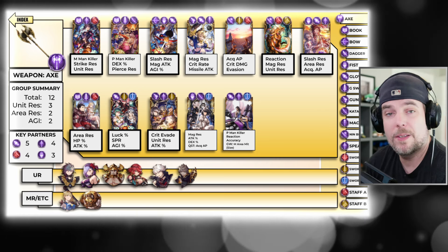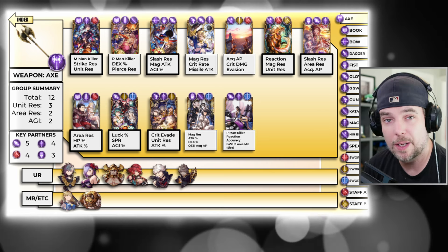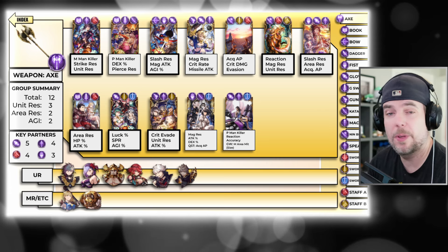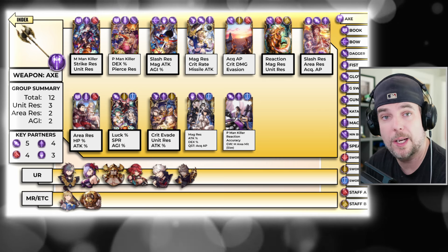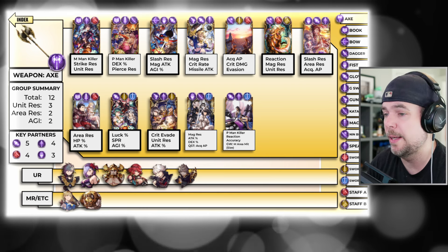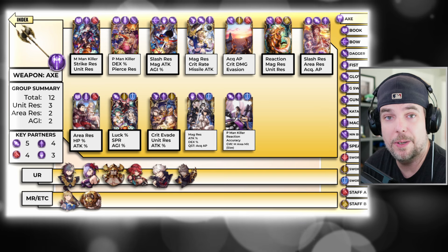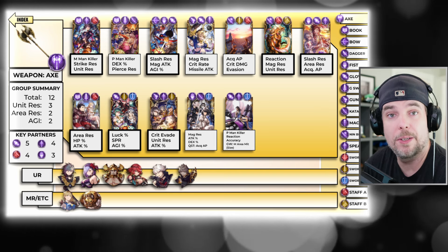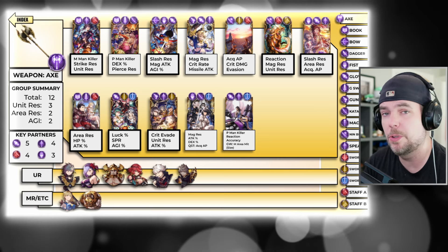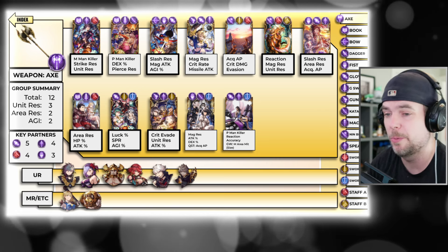But not only that — let's say I was heavily invested into this axe group, grabbing all of these different vision cards as they've been released, building up my Lucios, my Griffords, my Vigas. Well, based on that key partner summary, I know that the spear group is one that works very well and synergizes with this axe team — they share four different cards, with three of them being potential primary slot candidates. So now using that spear link on the right side, I can drill down into that spear team and see potential units that might synergize well with the team I'm putting together.